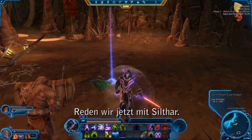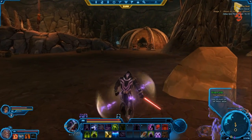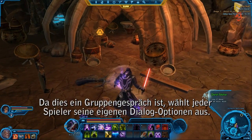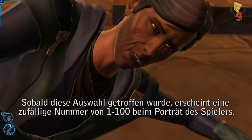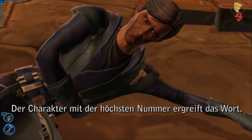Now to talk to Sylvar. As this is a group conversation, each player will be able to select his or her own dialogue choice. Once the selection is made, a randomly generated number between 1 and 100 will appear near the player's portrait. The character with the highest number is the one who speaks.